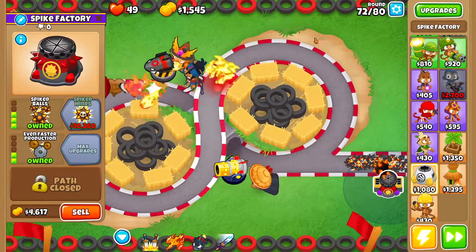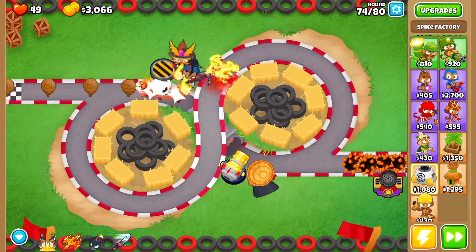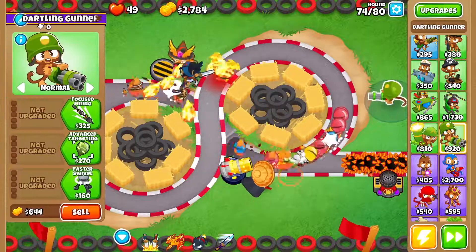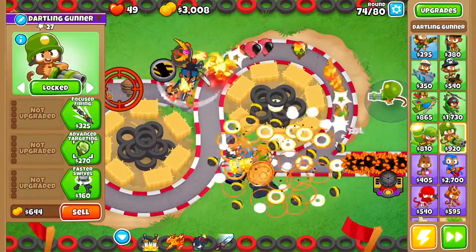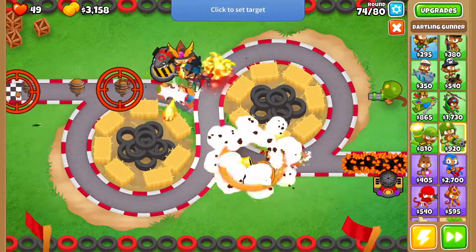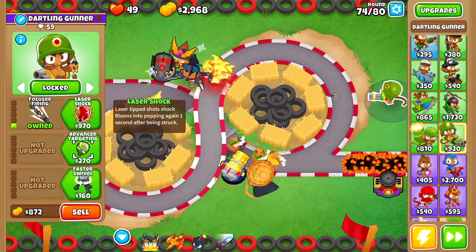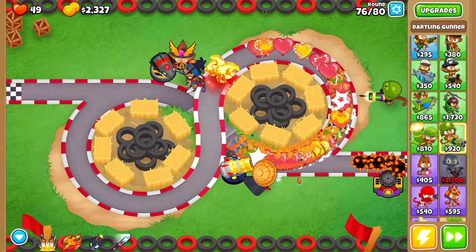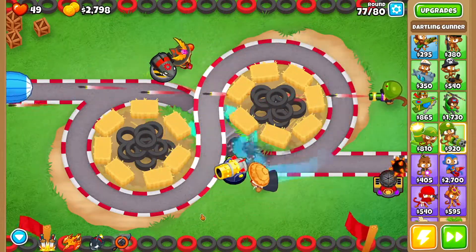Then we want Spike Balls. Then we want to get ourselves a dartling gunner right here. We are going to lock it in place — lock it to the very beginning of the map. We're going to go Focus Firing, Advanced Targeting, Faster Barrel Spin, Laser Shock.